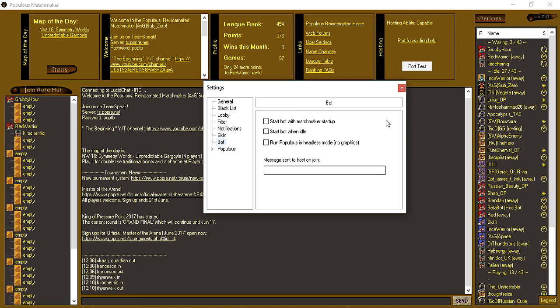The Bot option — I'm not sure what this is exactly. It may be for more advanced users, perhaps for a host bot, or if you are actually running a bot yourself. For most users that means nothing, so you can probably just ignore it.